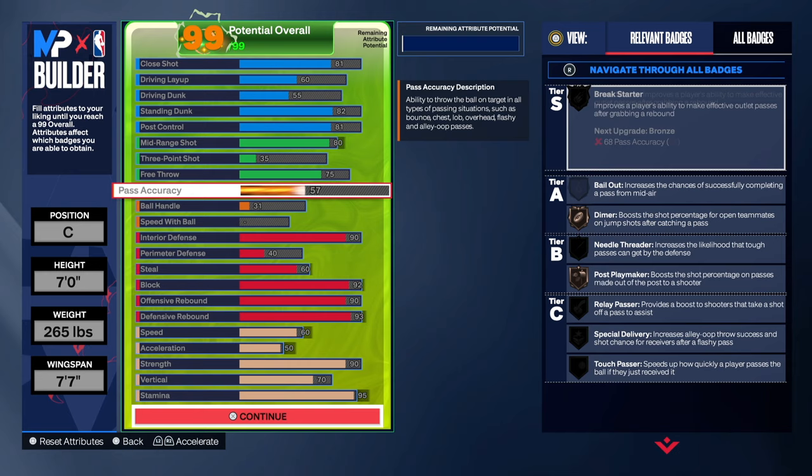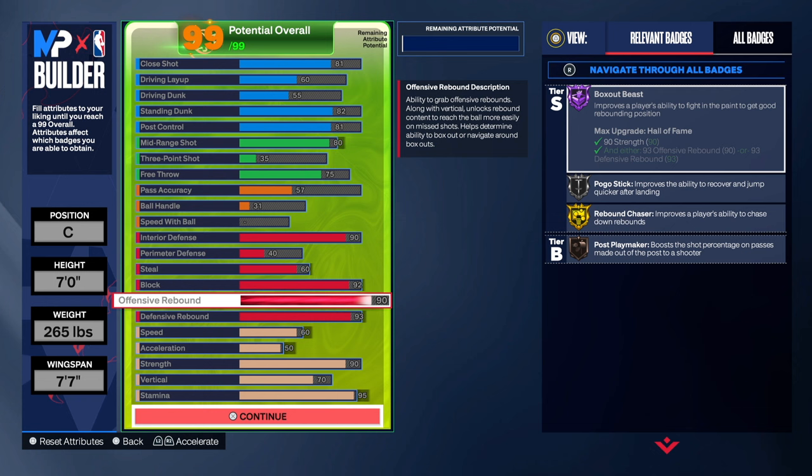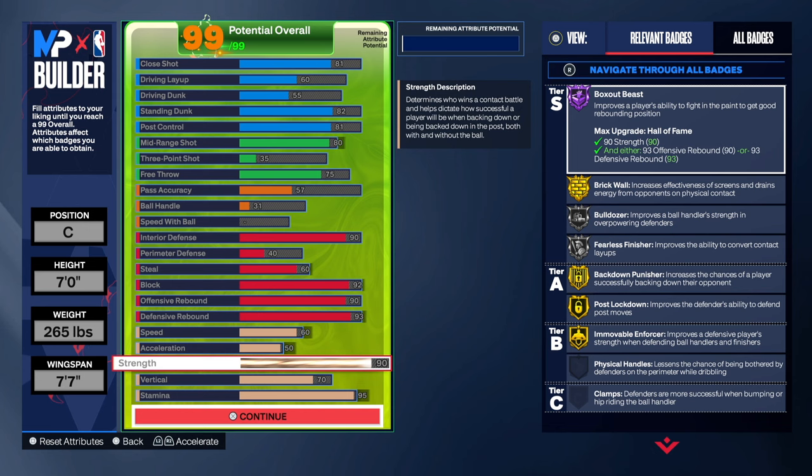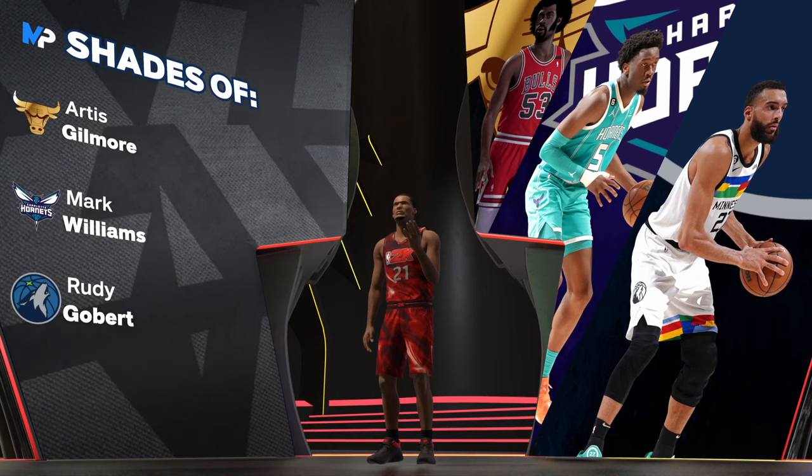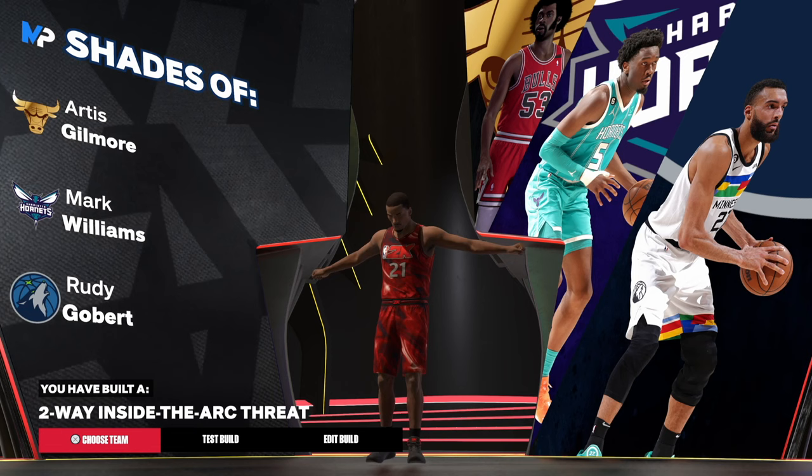The rebounding is going to be beautiful — 90 offensive and 93 defensive rebound, so we get Box Out Beast to Hall of Fame. You have two options and can go with either build. I like that 99 block build personally, but this one is a little more balanced. This time we get a Two-Way Inside the Arc Threat archetype. It's really up to you — if you want that Defensive Anchor, go with the first one; if you want more balance in defense and strength, go with this build. Either way, both builds are solid.